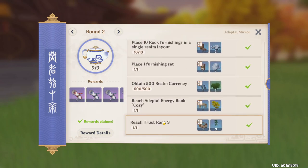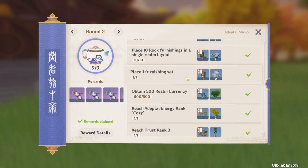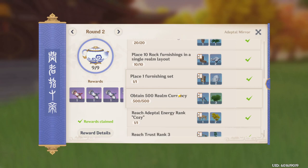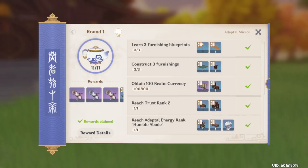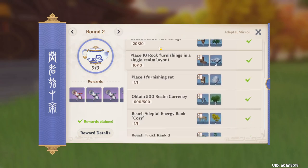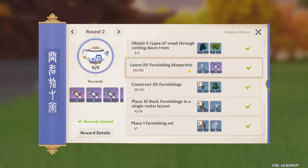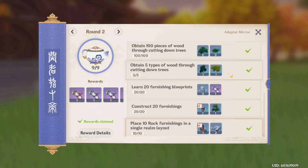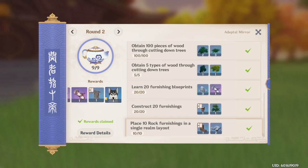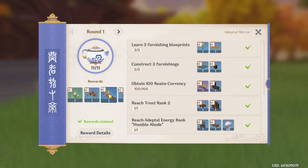Once we get to round two, things get a little interesting. You need to reach Trust Rank 3. If we just use all the blueprints from the book, Trust Rank 3 should be easy by now. Obtaining 500 realm currency might take a minute, but if you get that 300 I was talking about from ranking up, this shouldn't take long. On top of that, you get 50 more just for reaching the Humble Abode rank. We want to go ahead and craft all this stuff. It says place 10 rock furnishings — you'll have enough rocks to finish this off if you finish the furnishing set and the 20 blueprints. You can see that you get blueprints here; this is going to be your bread and butter for initial blueprints. You're going to want to go ahead and craft all of these.